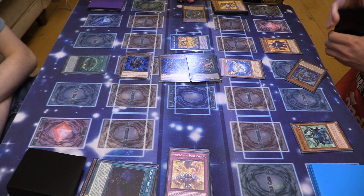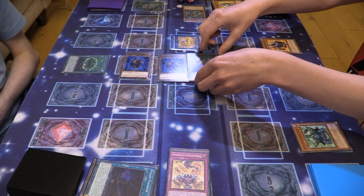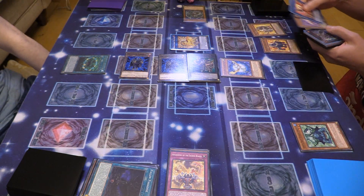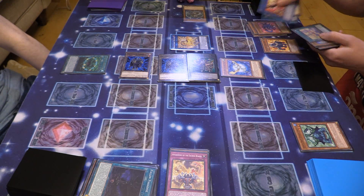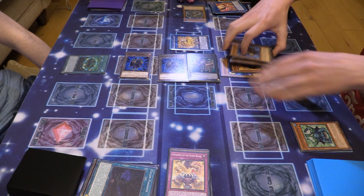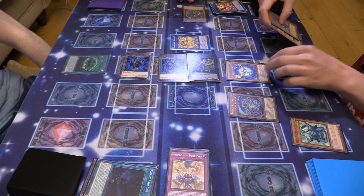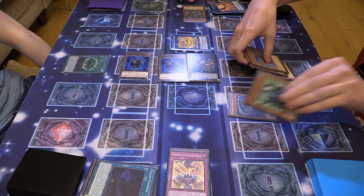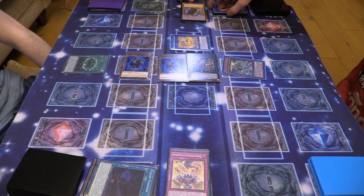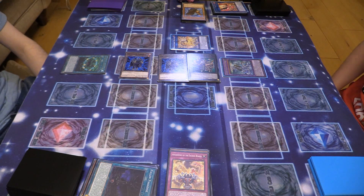Rainbow Dragon OTK — here we fucking go. I don't have a battle phase — go into main phase two and end phase. I have one, two, three, four, five, six, seven Crystal Beasts. That lets me bring out Rainbow Dragon, then banish them all for the big boy. Main phase two and end phase.